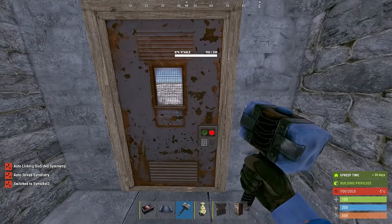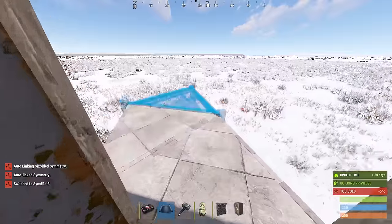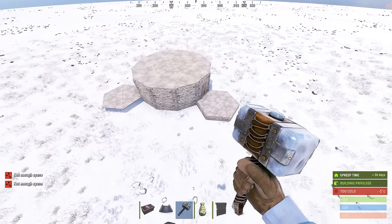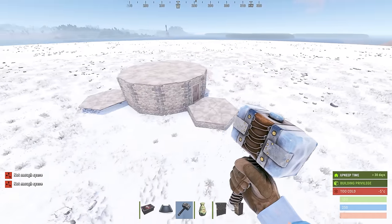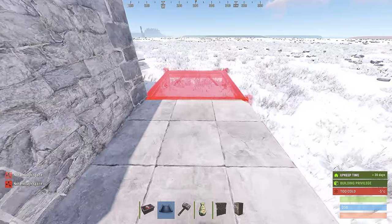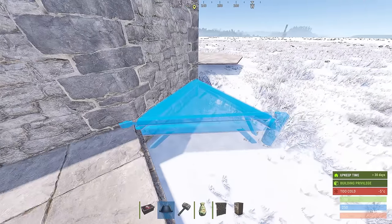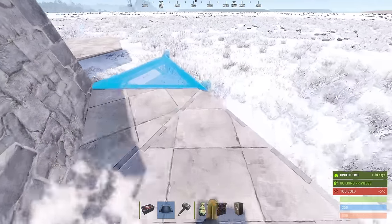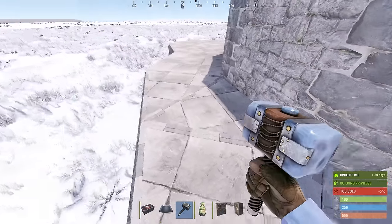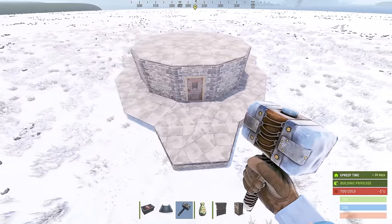I'm going to use three-sided symmetry, which means it will build the same thing on three sides. Outside of your front door, we're going to build a circle — and as you can see it did the same thing on all three sides. We'll place a square here, a triangle here and here, and finish it off with another square.